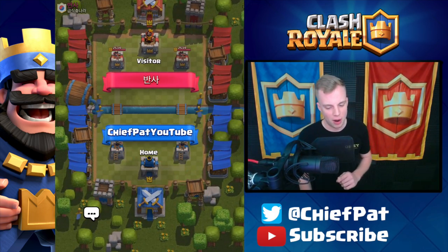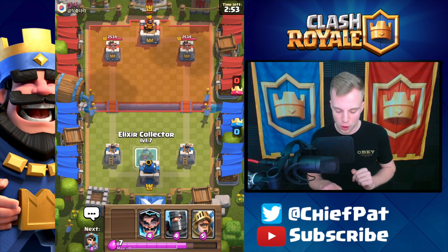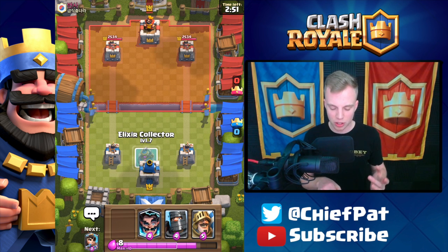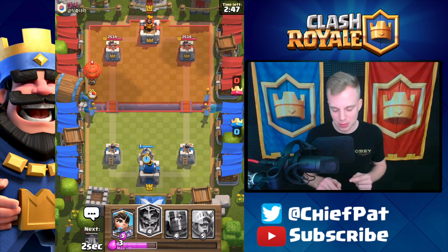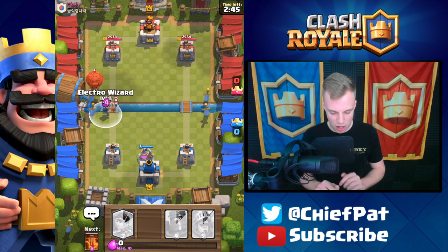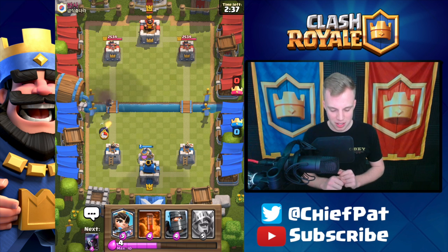Now, that was tough against an Inferno Tower — I wouldn't want any of you guys to deal with that. Hopefully we go against a non-Inferno user in this next battle and can really use our Elixir Collector without having to go against a Miner. That was actually one of the tougher decks we could possibly go against. But he's going to drop his Balloon right here, and we have to use our Electro Wizard effectively. Looks like we made a two Elixir positive trade — not bad!